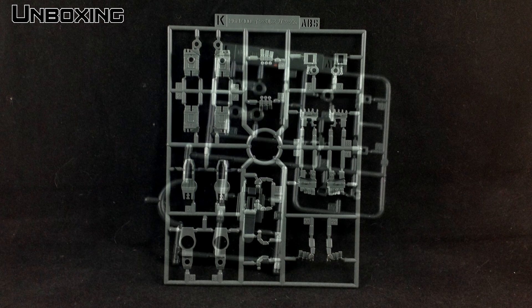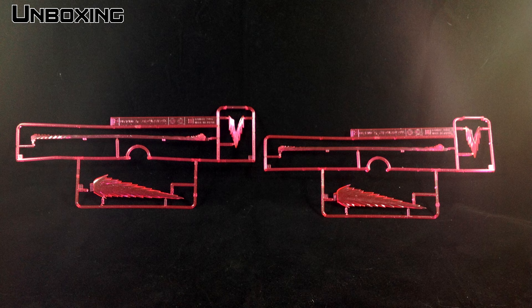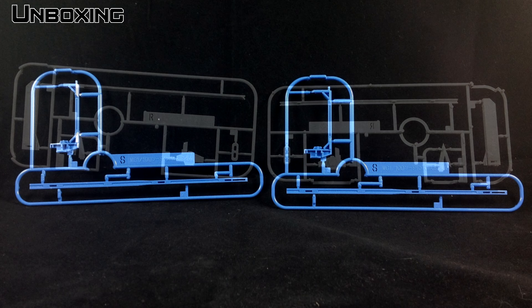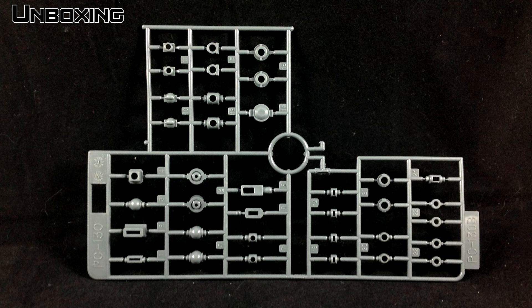Otherwise it's your standard fare for a late 2000s Master Grade. But I got to say, this box has a lot of things packed into it — so many different types of runners, going all the way to T, which has been quite a while since I've seen so many runners just stacked on top of each other. One other cool aspect, at least on the A-Runner, is it comes with an extra back piece so that it makes the Impulse adaptable to the older Seed kits such as the Strike and the Strike Rouge. Not too sure about Freedom though, but it gives you that option if you have those older Seed kits.